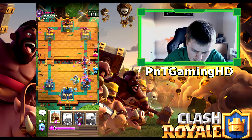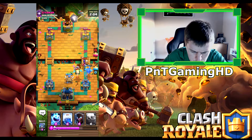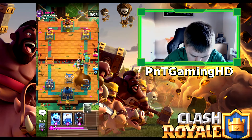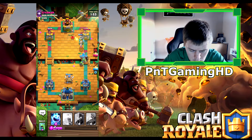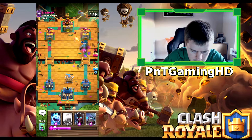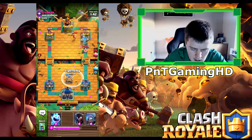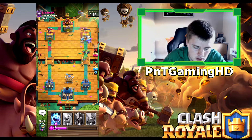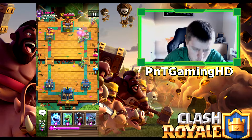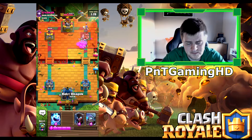Mini Pekka to take out that Wizard because that's the biggest threat really. He also has a Witch which is going to be very difficult to deal with, and he has Elixir. Actually that gives us Elixir, which is amazing — with this kind of deck that's not good for him. He's not going to take out anything. Let's put the Golem on the bridge because he's actually wasted a lot of Elixir. We've got a few Goblins stuck behind the Golem and we just want to lightning spell everything.